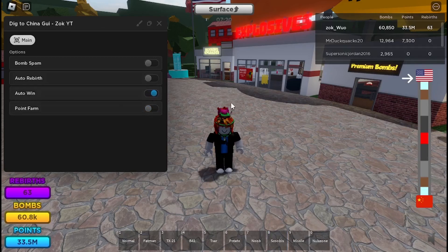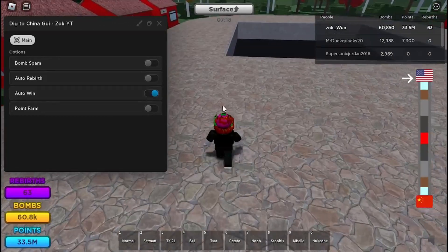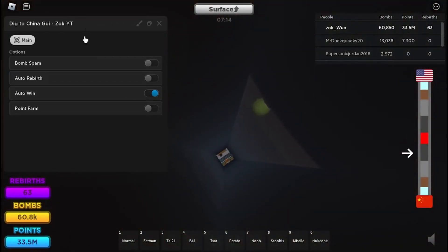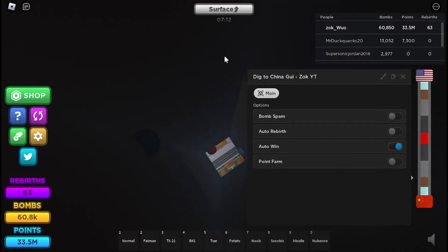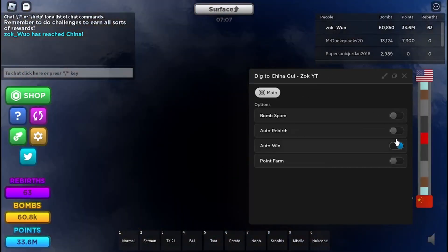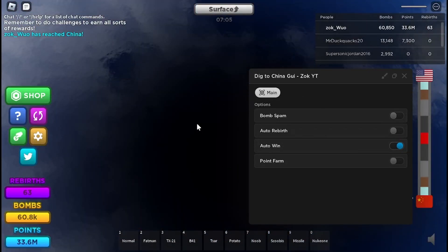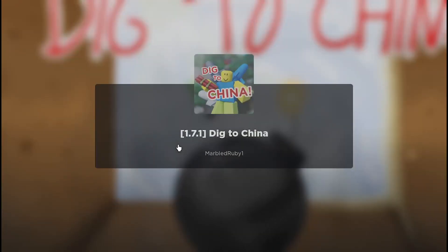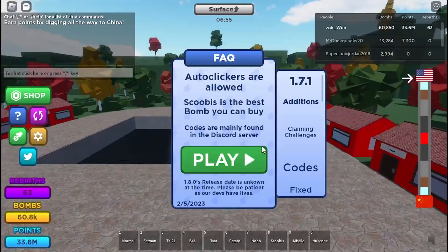Lastly there's auto win. Last time this didn't work because I think it got patched, but now it does work. You can see in the chat it says 'I made it to the end.' I fixed this — it also teleports you to another game server after you complete the whole area.